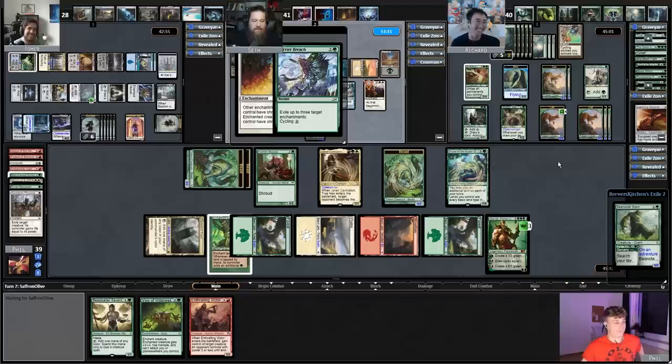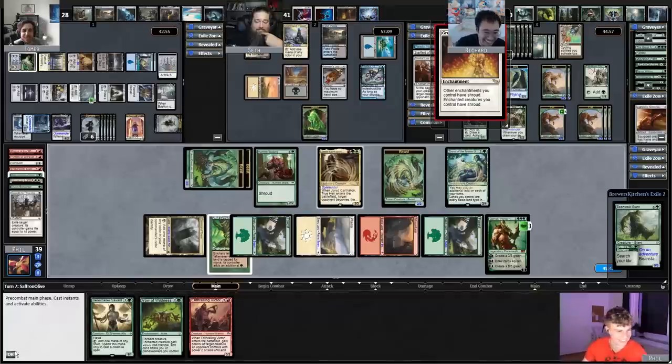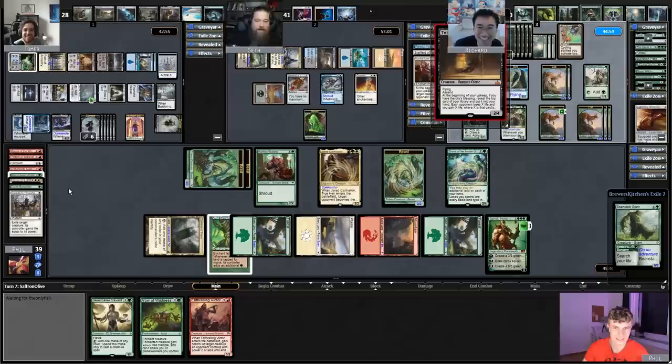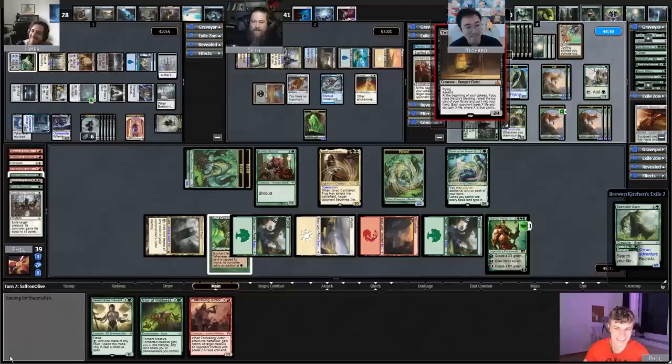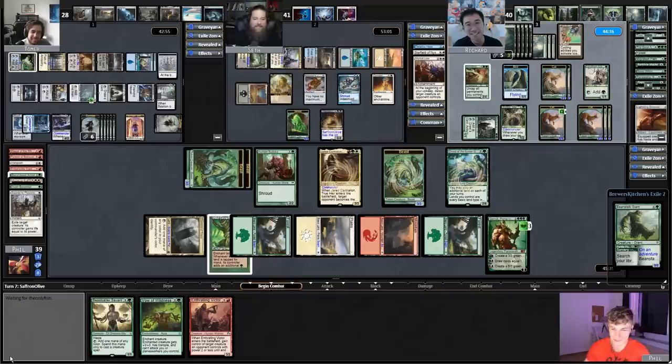Holy moly. Seth, I can't let you have the Greater Auramancy. Wow. Go ahead, wreck my board. Seth, now finally we can be friends. Please, save me so we can deal with this horrible enchantment remover together. I have a lot of situational cards because all my cards cycle. No, I don't actually have a wrath — I was just trying to politic my way into living. I tried so hard to politic. Phil, you don't have to have a free spell that's buff and can save me.